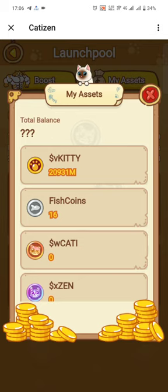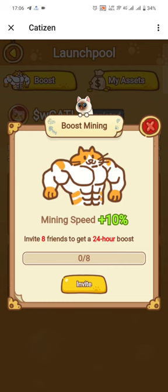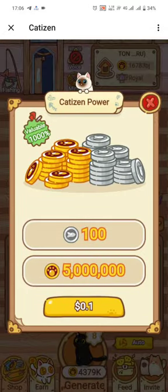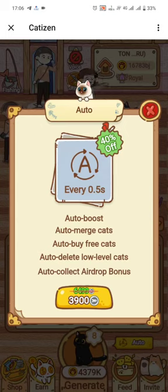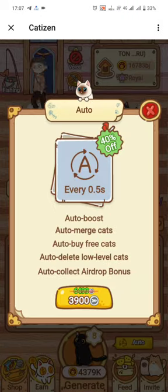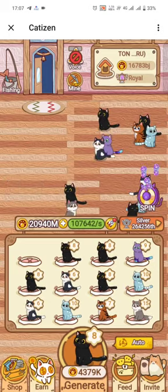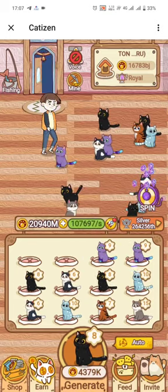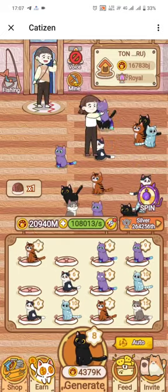You can check your balance under my assets. I have around 20,931 million VKT and 16 fish coins. You can boost your mining by inviting your friends, or go to the shop section to buy more Cartizen power and your level will keep increasing. An important feature you should not miss is the auto part — you can buy it for 3,900 fish and it will auto-merge the cards for you. It auto-boosts, auto-merges cards, auto-buys free cards, auto-deletes low-level cards, and auto-collects airdrop bonuses.